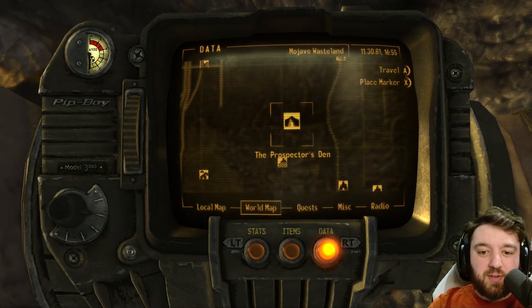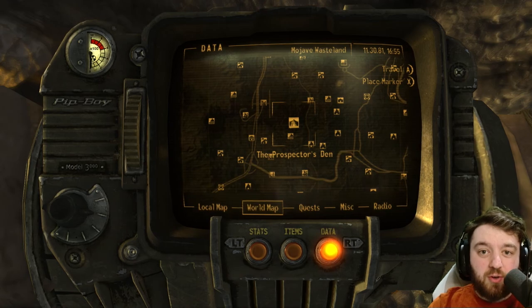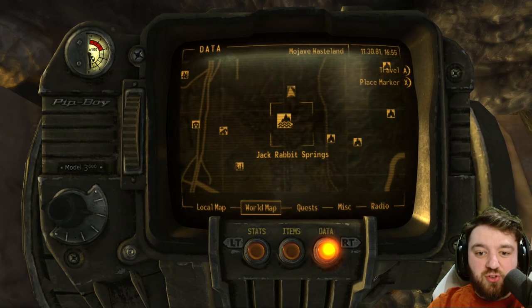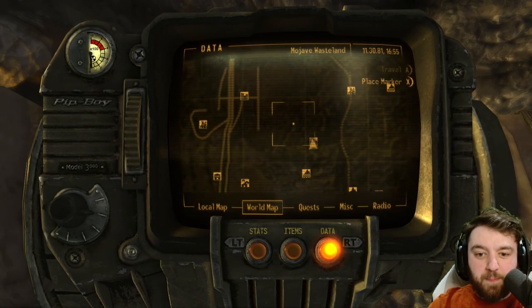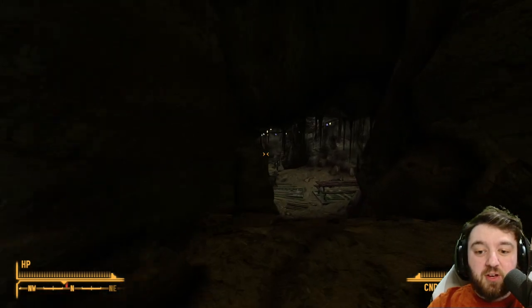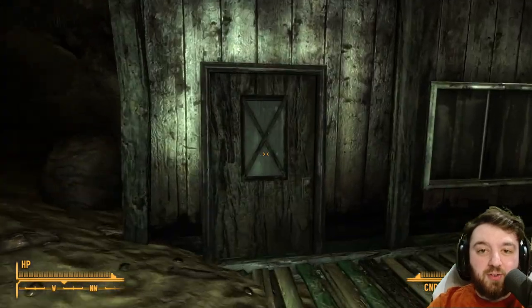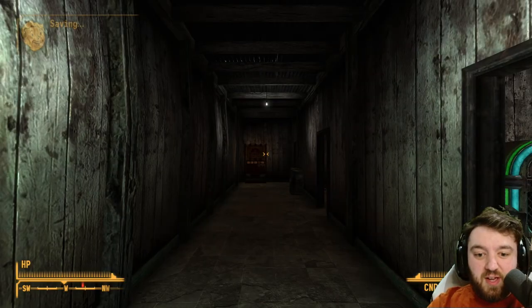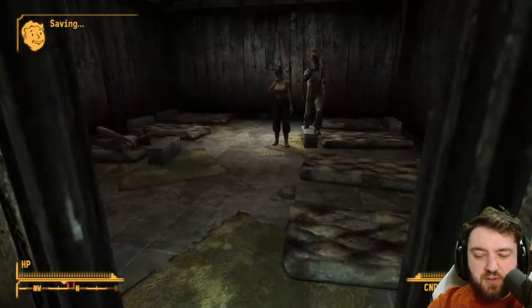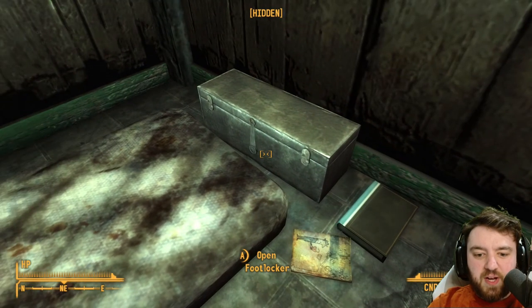There are four of them, and we're going to find the first one here at the Prospector's Den. It'll be the first location you come across early game — it's just north of Jackrabbit Springs and very close to Prim. Once you arrive here, you will have to fight through a load of Jackal Gang members. This location is also quite cool in that it evolves after you kill everyone here — the Prospectors return and you get a nice merchant to deal with. Going into this room here, you can find the Tumblers Today sitting on the floor by the Foot Locker.